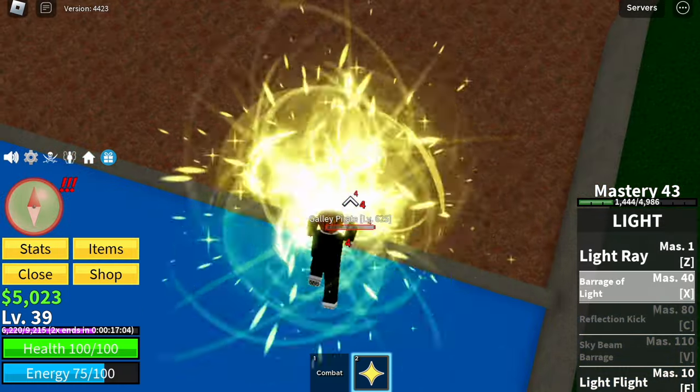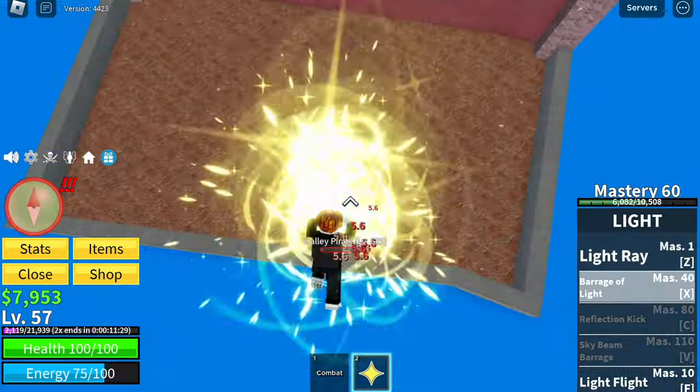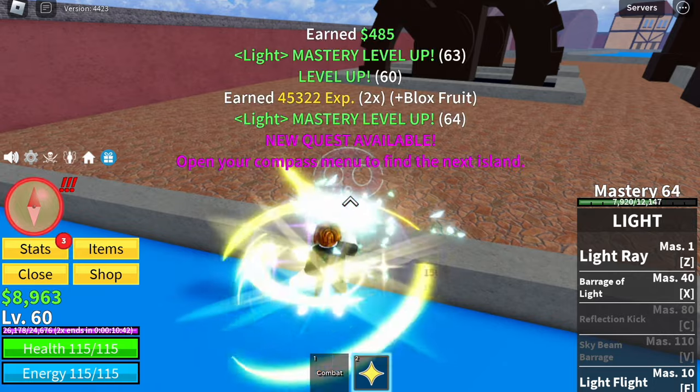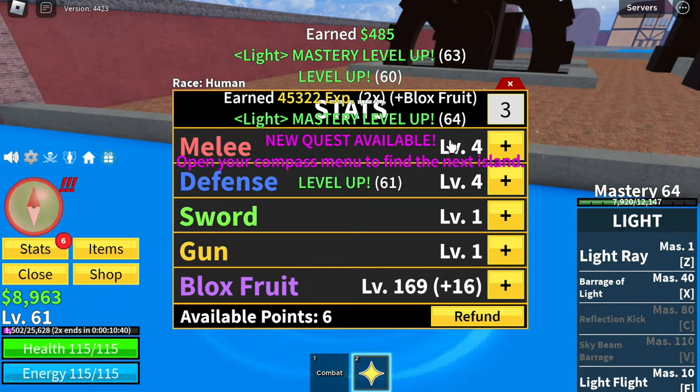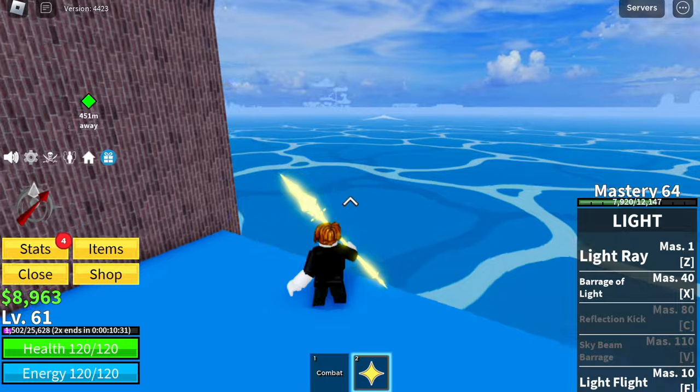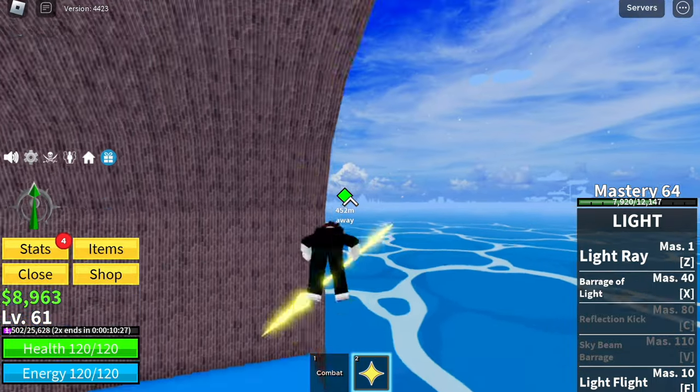What is our target level? The target level is level 60. Once you reach level 60, we will head to our next island. Defense really doesn't matter because we are going to use our Logia effect. At level 60, we will unlock that effect and now let's head to the desert.